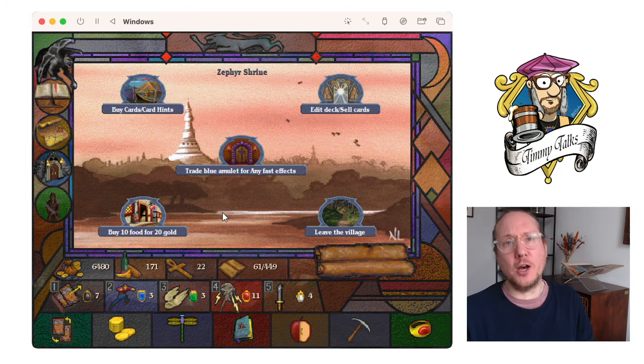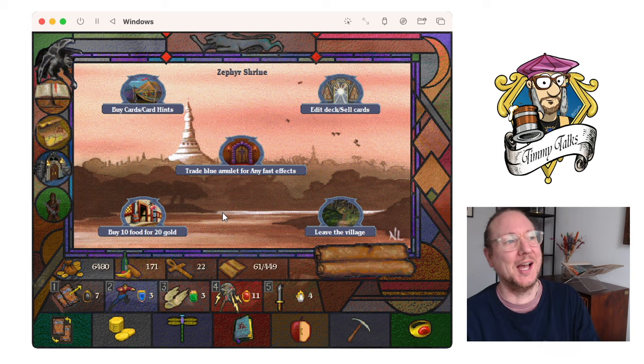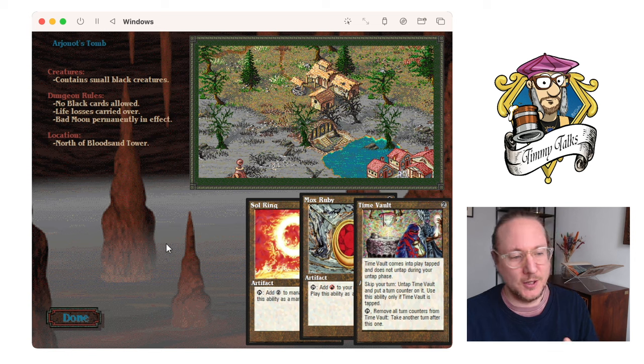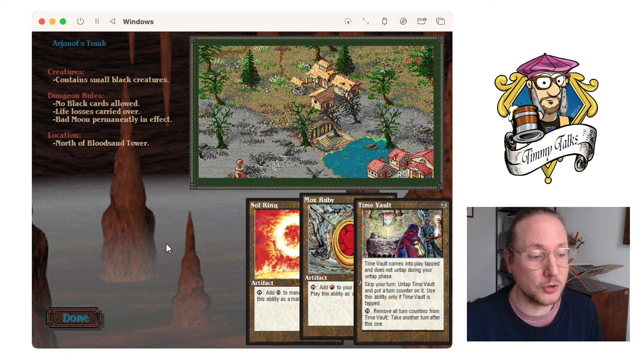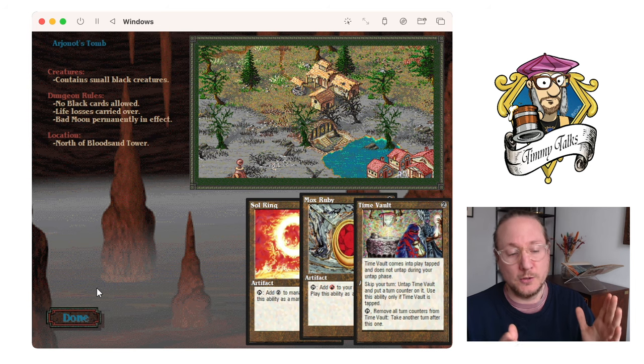Welcome to another episode of Timmy Talks in Chandelar, and today I'm going to go into some more dungeons. I was thinking about maybe just going for the Blue Castle, but then I was checking out the dungeons and I found this — Arjonot's Tomb. I don't know if I pronounced it correct, but it's very close to where I am right now. And look at the cards I can win: Sol Ring, another Mox, a Time Vault. I think Time Vault could be quite good, and it's just a cool card to play with — one of those cards I don't have in my old school collection, so I really enjoy playing with it in this game.